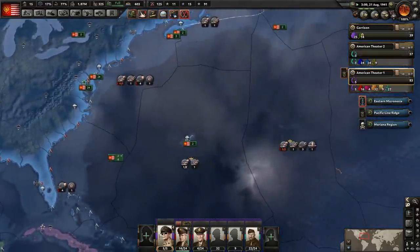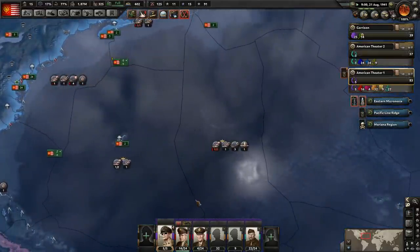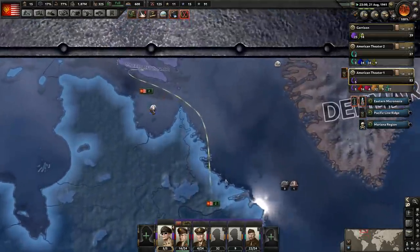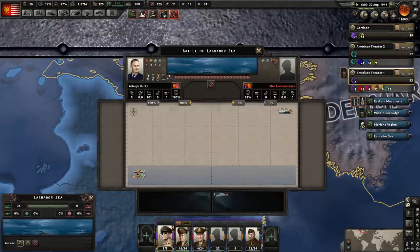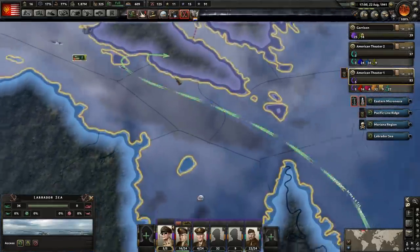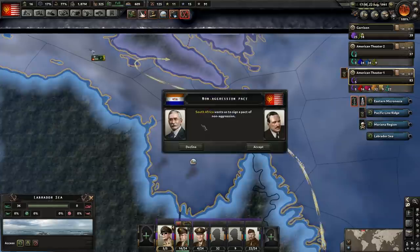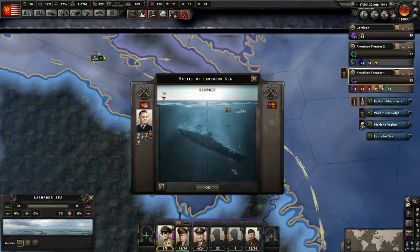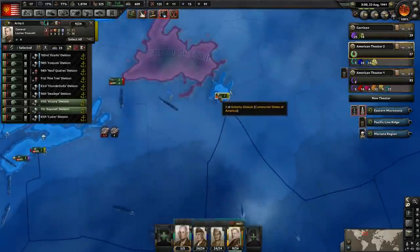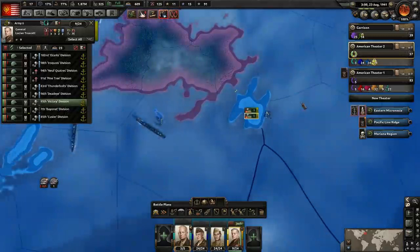And then we'll send some of the larger tactical bombers to help us out in the seas here. So what's going on over here — are they attacking us? No, we're attacking them — excellent! It looks like we are just about to land — fantastic! Non-aggression pact from South Africa — sure, we'll take that. Looks like we're not going to face any resistance over here, so should take that easy enough. We did win over here as well.